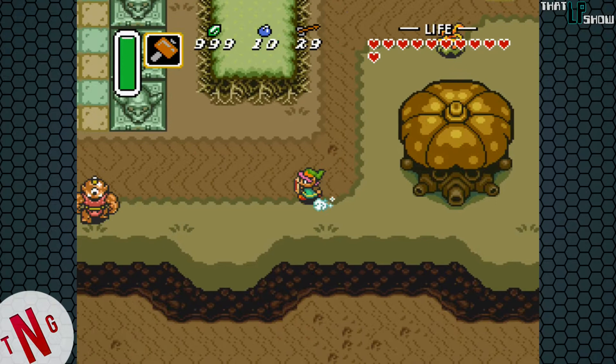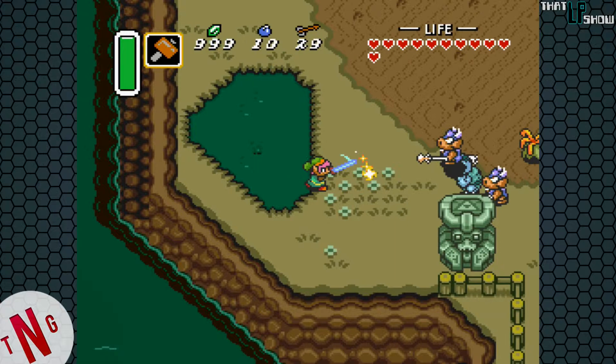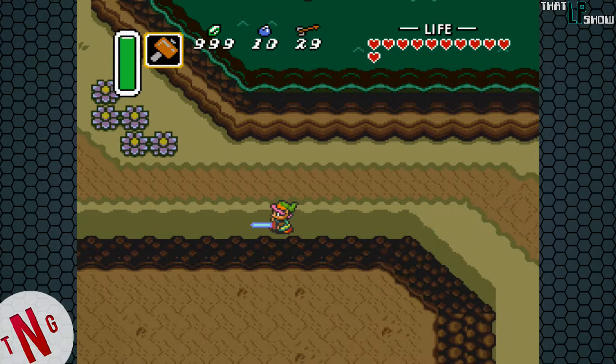We're going to do a little bit of upgrading and powering up, getting some pieces of parts and some new items. Now with our magic hammer equipped, let's get rid of these guys because they're going to be a nuisance. Die now. There we go. I'm going to pound these stakes down, and we have access to much more of Hyrule.